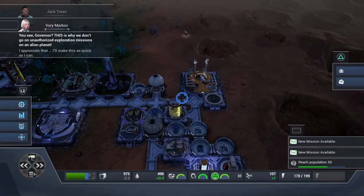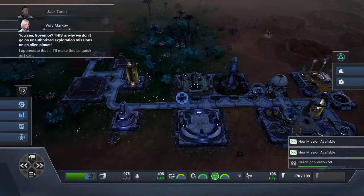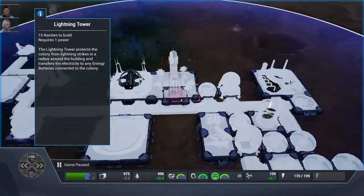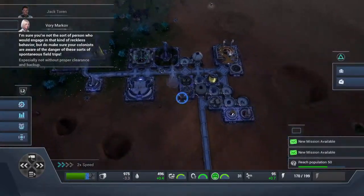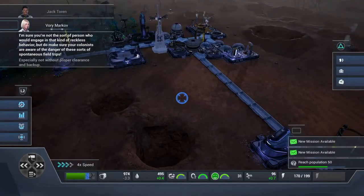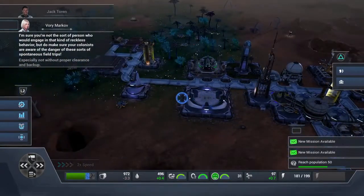Governor, this is why we don't go on unauthorized exploration missions on an alien planet — especially not without proper clearance and backup. I'm sure you're not the sort of person who would engage in that kind of reckless behavior, but do make sure your colonists are aware of the danger of spontaneous field trips.